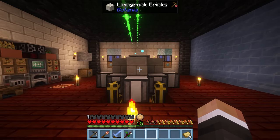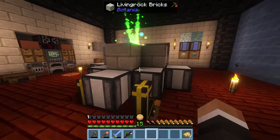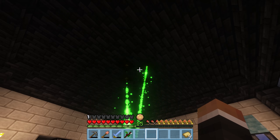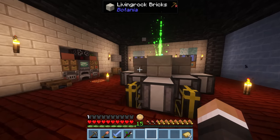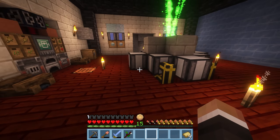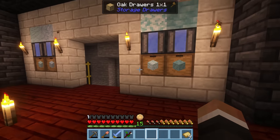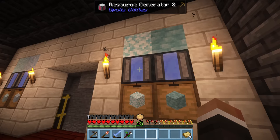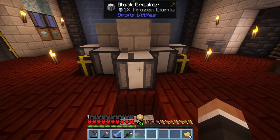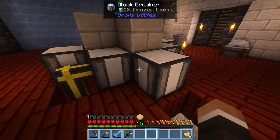In the last stream we were working on automating this setup. We have our mana pool getting mana from a ton more of the glacier flora on our upper level. We have four block breakers and four block placers. The idea is that we're automatically taking all of the different types of frozen stone generated by our resource generator tier twos, pumping those around to the block placers, getting them placed down, transformed by the orchid, and then broken by the block breaker.